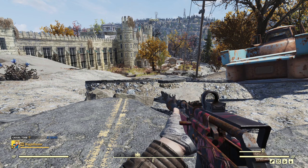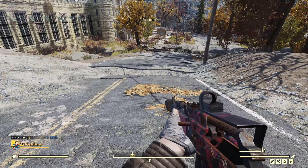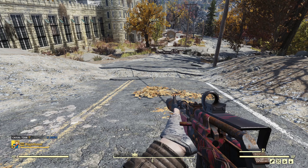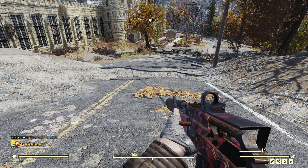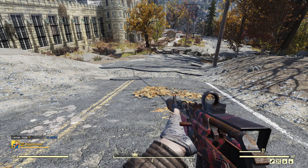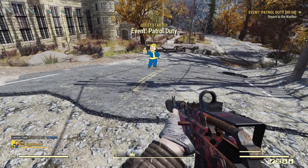I am approaching it from the side of the fast travel spot, and there's a crack up in the road right before I get there - that's when it will trigger. If it doesn't trigger for you and you're on a public server, the reason is it has a cooldown and another player has done the event recently. I don't know the cooldown time exactly, but I know it's over an hour. So we just approach the crack here and there it is, it pops up.